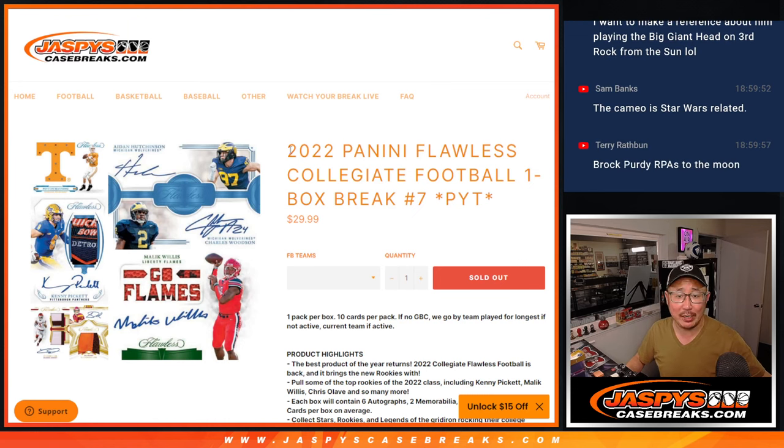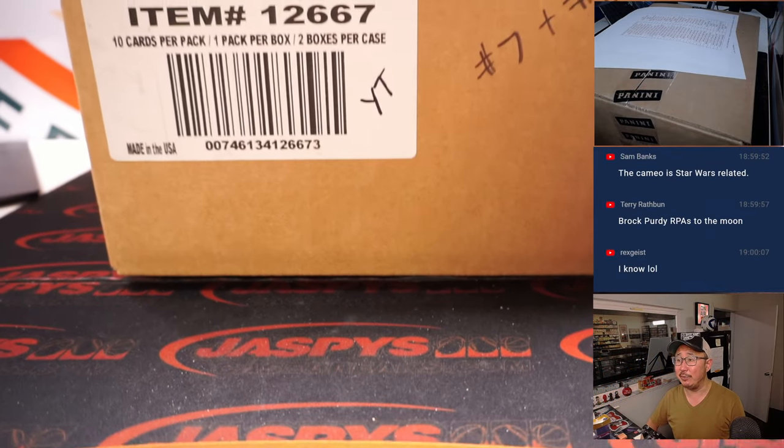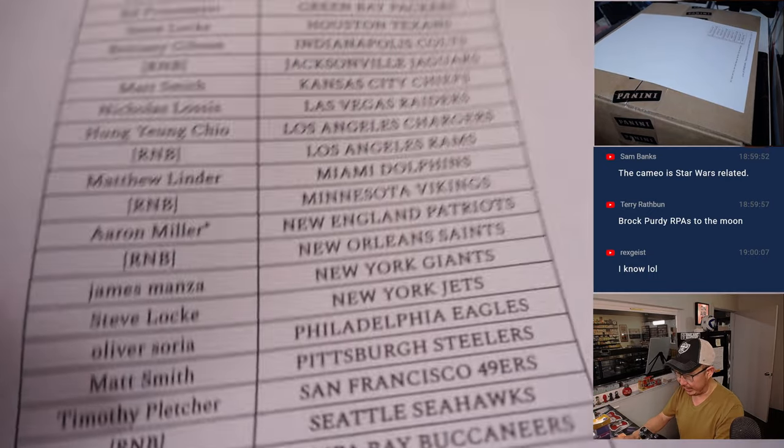Hi everyone, Joe for JaspiesCaseBreaks.com coming at you with 2022 Panini Flawless Collegiate Football, Pick Your Team number 7. There it is, coming from a fresh case. There's the case reserved for us. Big thanks to this group for making it happen, I appreciate it.